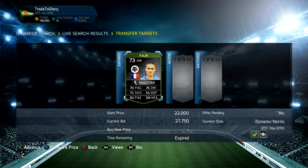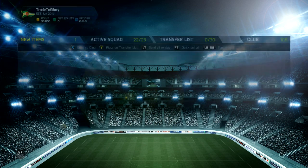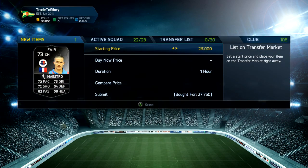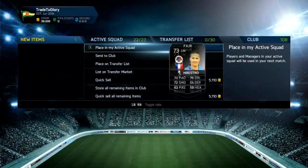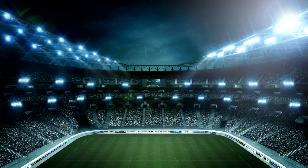The first player we pick up is a silver inform guy — I think it's his second in form — from the League Two. We get him for 27,750 and list him up for around 39k because the cheapest on the market was around 40k. So we listed him at 39,750 which is pretty good profit after tax.